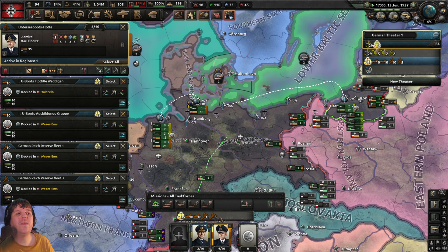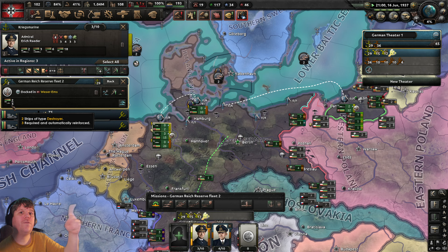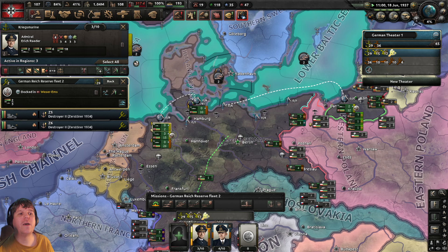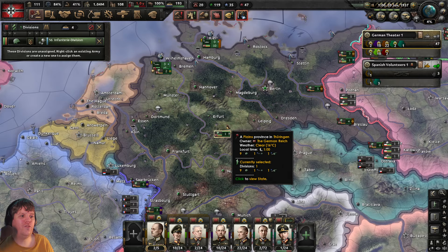Quick F2 check on the flotilla — he's got five subs. Let's click Service Fleet and look at the destroyers. We were working towards three; he's got two so far. As soon as that next destroyer rolls out we'll start its training as well.